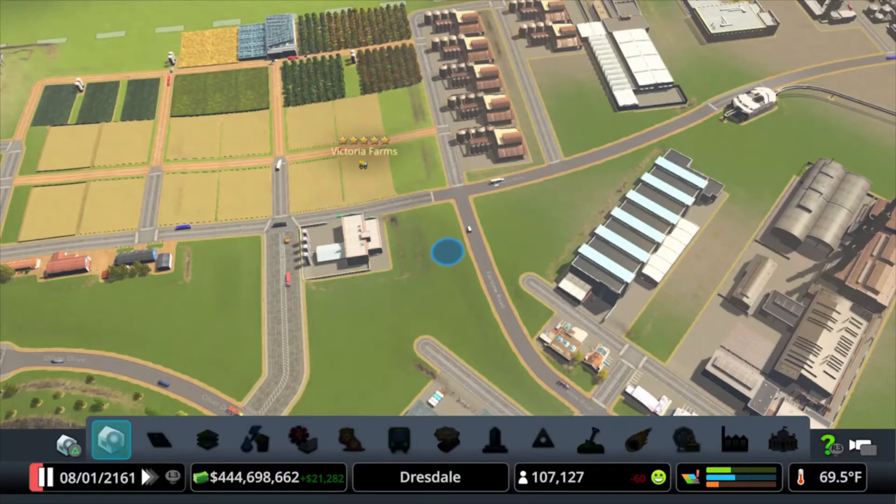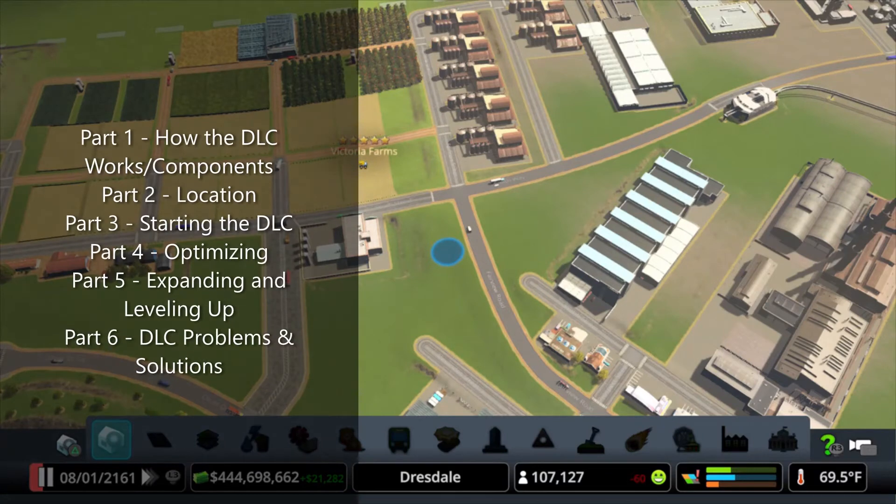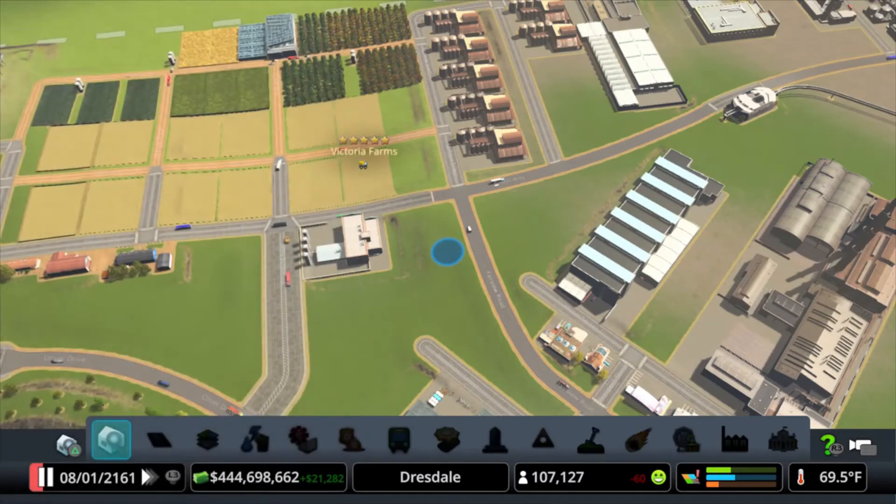Hello, welcome back YouTube. Thanks for joining me again for part four of the Industries DLC tutorial. This one's going to get math heavy, so hopefully you have your math hat on. We're going to go into the best assets — the most efficient assets to use in your DLC.